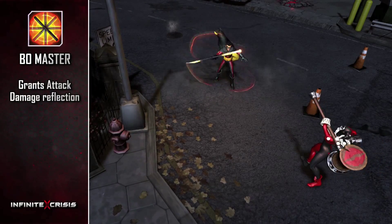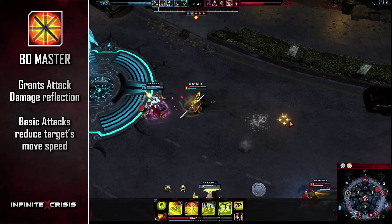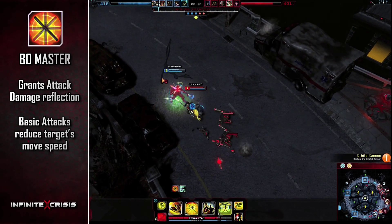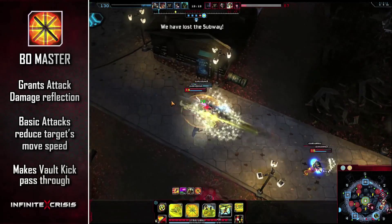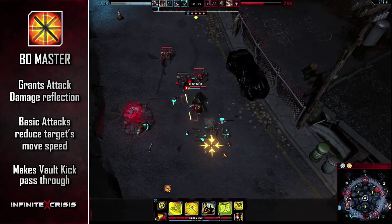Bowmaster grants Robin attack damage reflection and causes his basic attacks to reduce a target's move speed. Bowmaster also makes Vault Kick pass through and damage enemies; however, this combo will not apply his passive or knockdown.